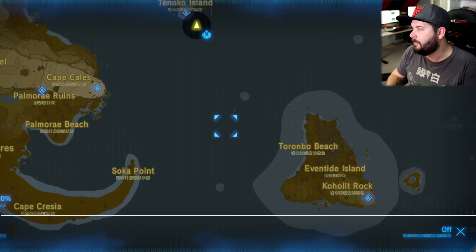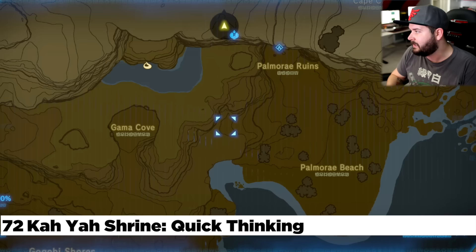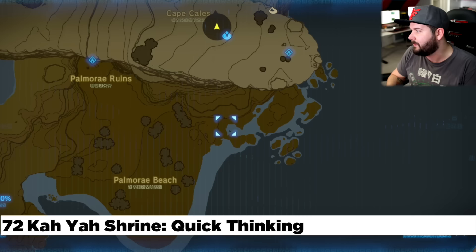Making our way back from Eventide at the Muaw Jim Shrine, go pretty much directly west on ground level to the Palamore Ruins — the Ka-ya Shrine. This is a shrine quest that involves taking pictures of three different pieces of the Twilight Mirror from Legend of Zelda Twilight Princess. One is located in this patch of rubble right here, one is in this little alcove, and one is at Soka Point.